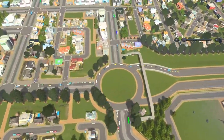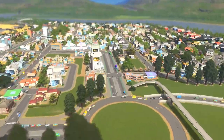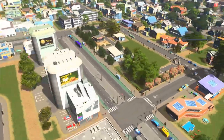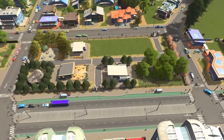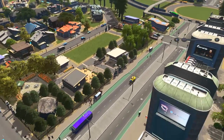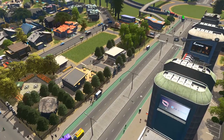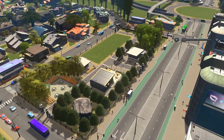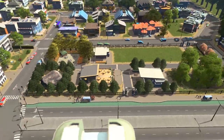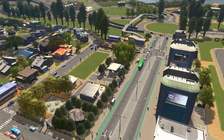Over on the other side of the roundabout where we started, we came into our first commercial high street area, which is developing nicely now. We also placed in our first city park — Swatch Park — thanks to Bill and Ted. For those who don't know, we actually have our subscribers and viewers name the parks, so if you have an idea feel free to drop it in the comments below.